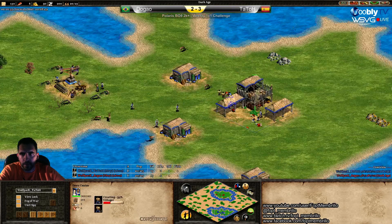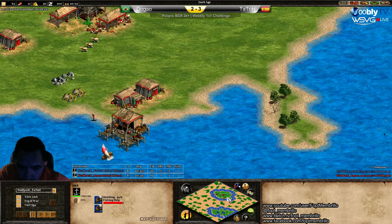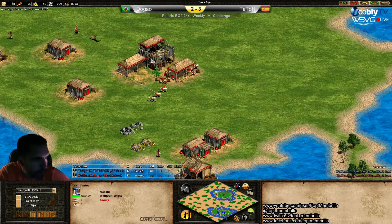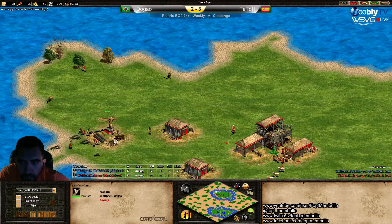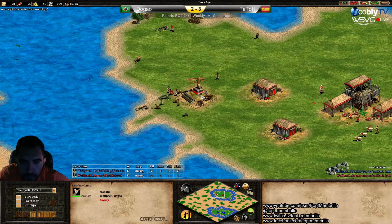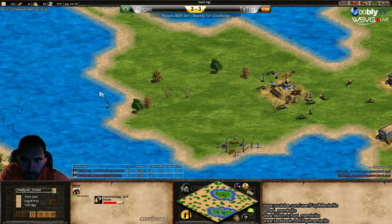Tatod has a bit more population — 20 population, both are the same. I think there's a big advantage on this map for Tato with the wood placement. He can take all this wood with just two lumber camps, and really Dogao can't do that at all. It's just going to be imbalanced.